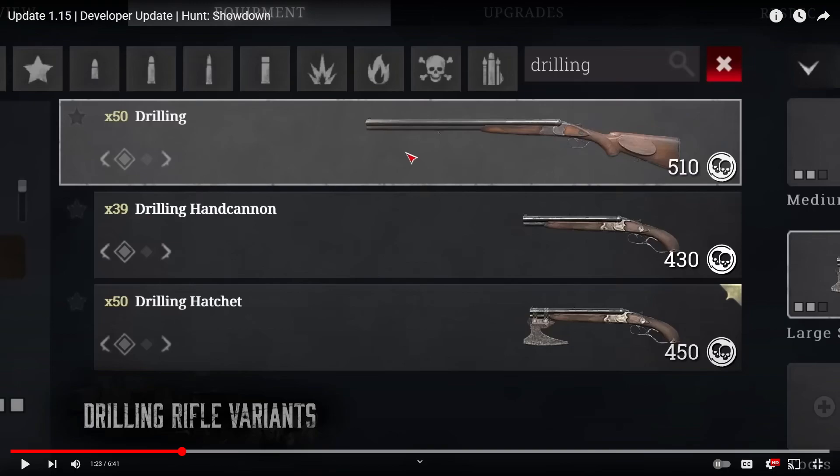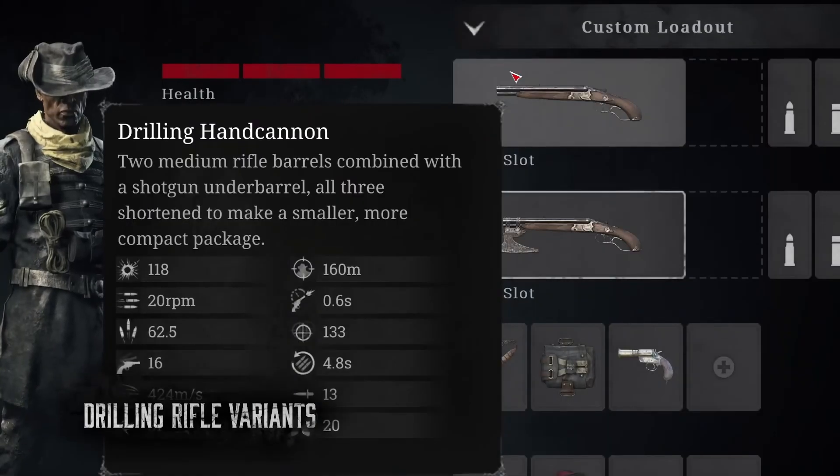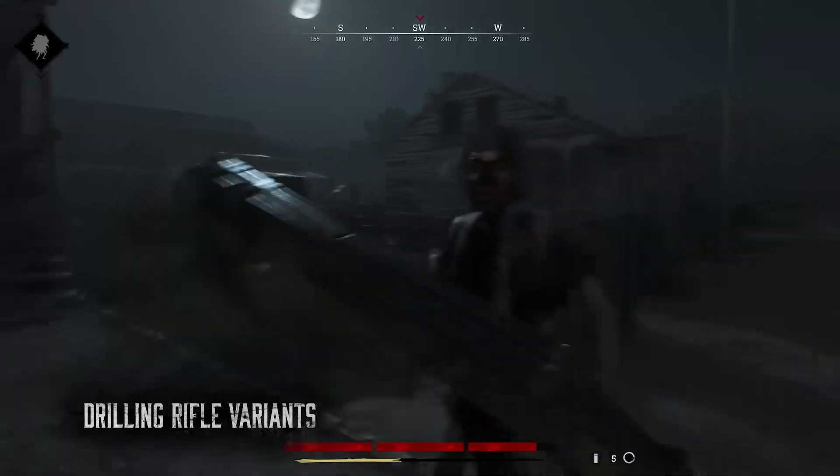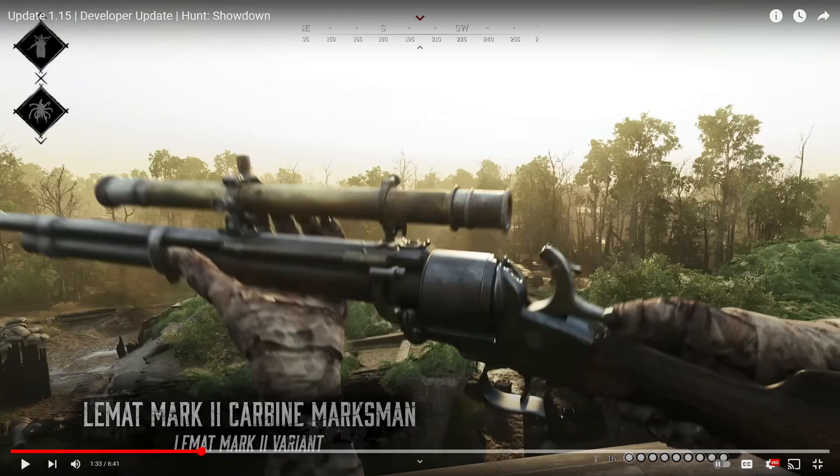The Drilling now has a Hand Cannon variant. It's still expensive at 430, but it only uses two slots so I think it's good. The Drilling rifle has been a great success in the community, and with its new Hand Cannon and Hatchet medium-slot variants, hunters can incorporate it into even more loadouts.